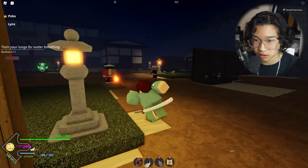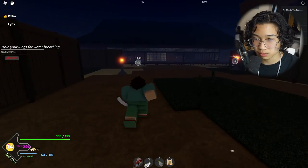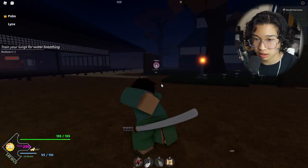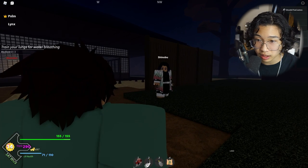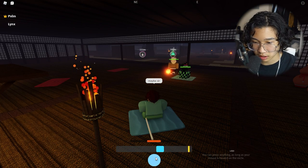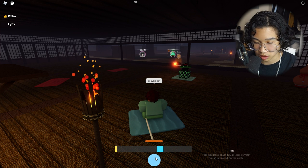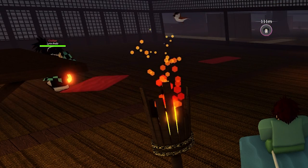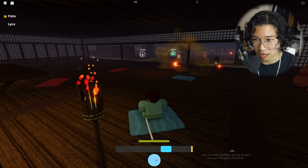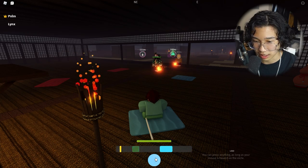This is Butterfly Estate, where we're doing our training. There are trainers right there, and this is where the meditations are. That's Shinobu over there. All you gotta do is time it correctly — it's a cool interactive quest in this game. That guy's casually having hybrid breathing for no reason, but he is a dev so yeah.